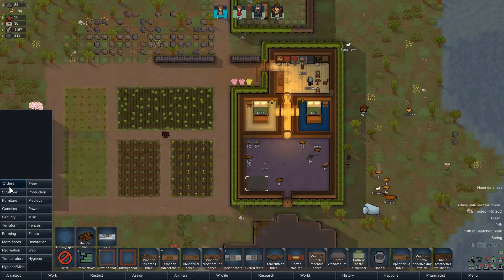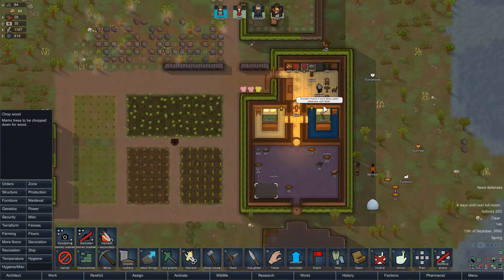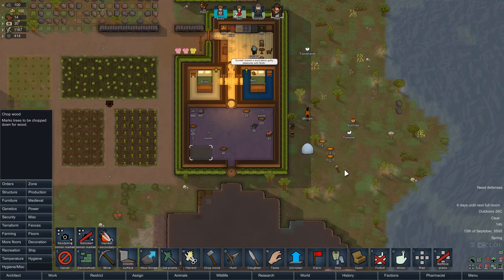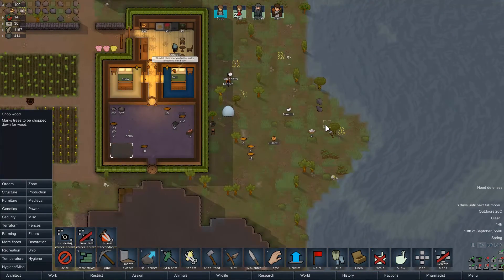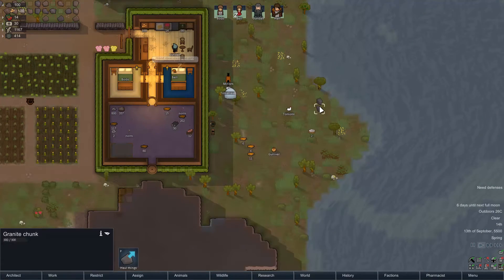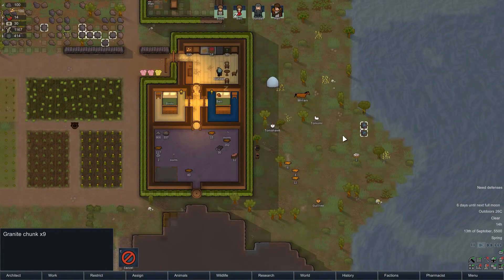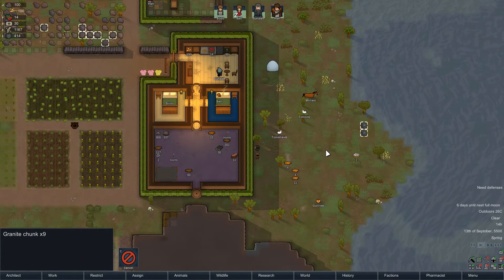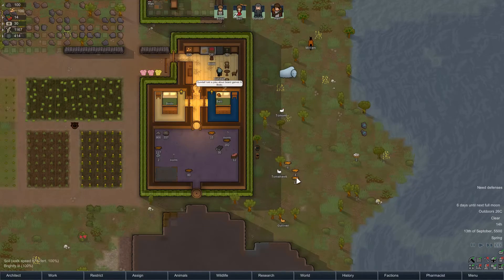We do need a lot of wood. Let's continue ordering to chop at it, especially around here in the pasture, so we have more room for grass to show up. With that logic I should probably also get rid of any bushes here, but bushes grow things — so we'll leave that for now.